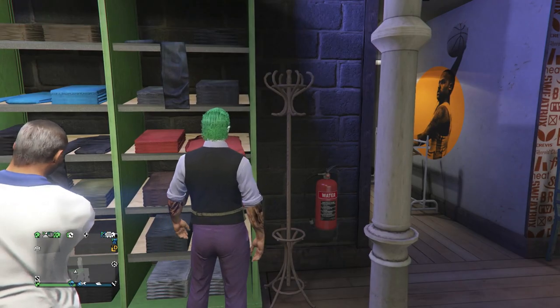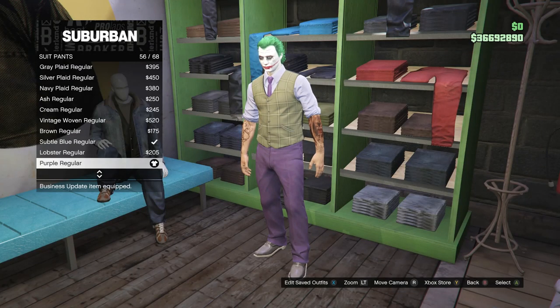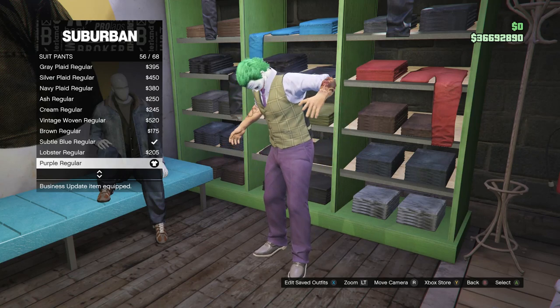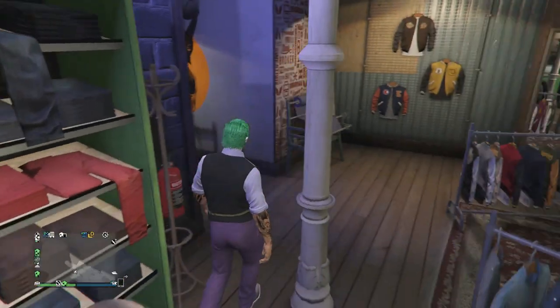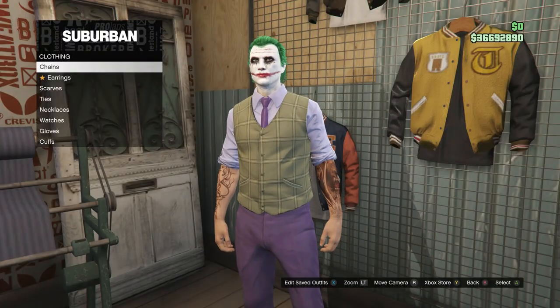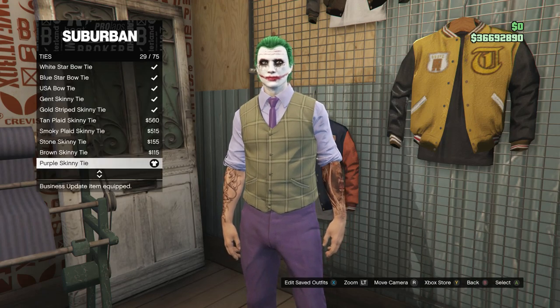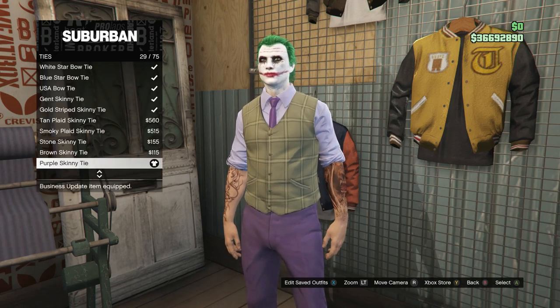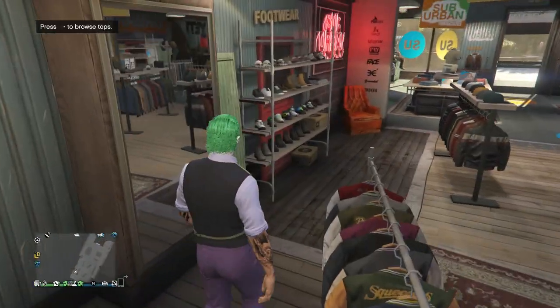In pants, scroll down to Suit Pants on slot 6 and buy the Purple Regular on slot 56. Back out of the pants section and head to accessories. Scroll down to Ties, click on Ties, and look for the Purple Skinny Tie on slot 29. After getting your accessories, back out.